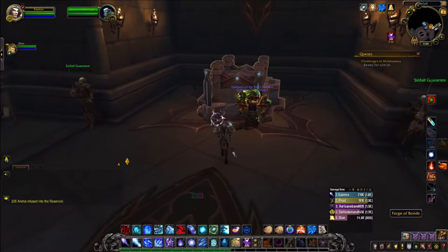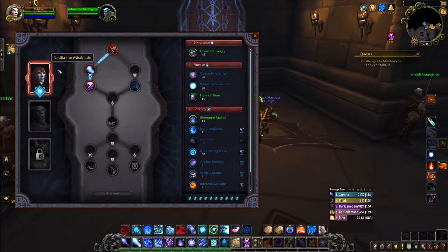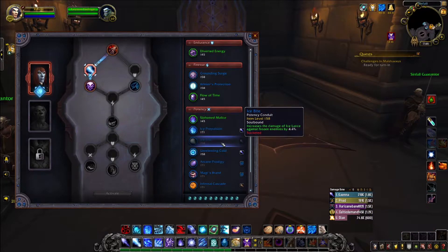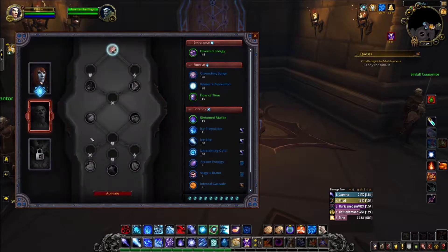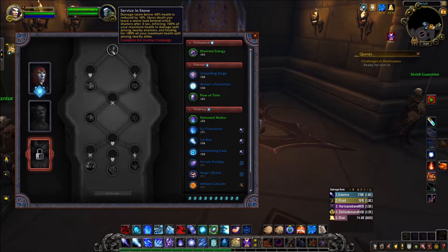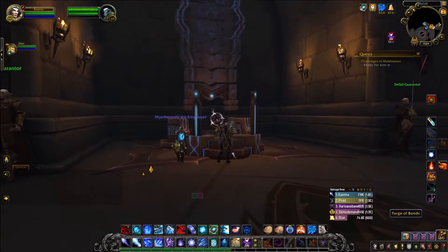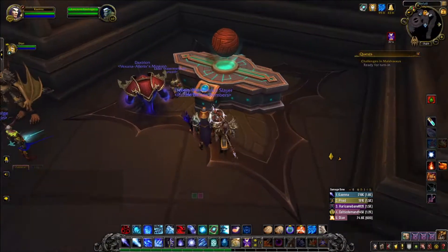Next I wanted to show you guys the new soul binding system. This is like a new tech tree where you have a choice between three different champions in your Covenant. There are a bunch of different abilities you can get for each of your specs going down this tree — they have potency, finesse, and endurance. Each soul bind also has special abilities on the tree. Some are better for damage, some for tanking — I went for straight damage, that's what I'm all about.